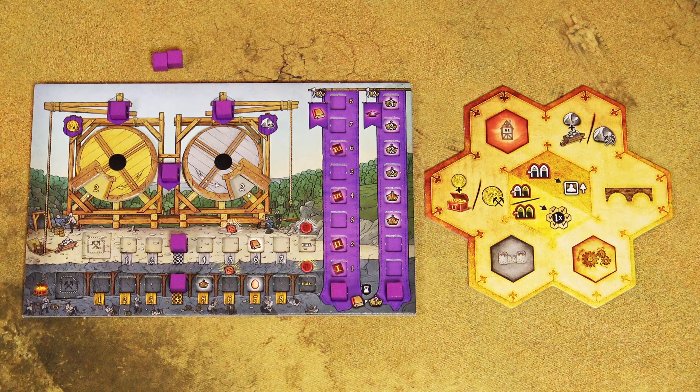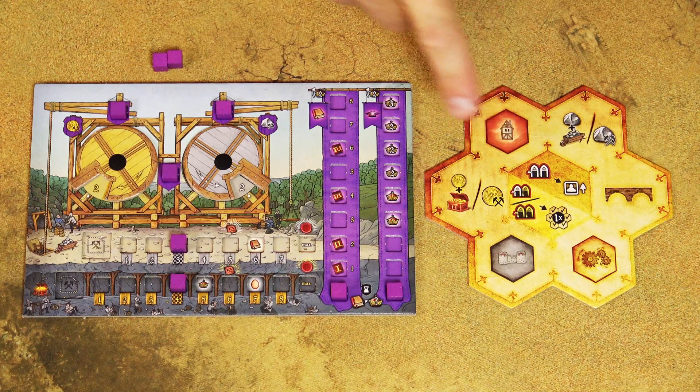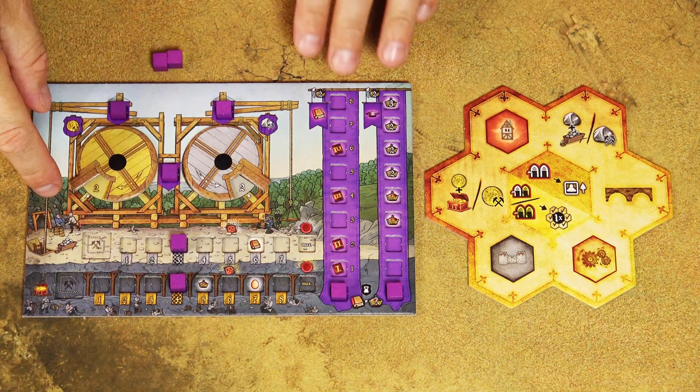There are 6 actions, starting with managing mines and quarries. These two actions work the same way: both give you two options — either gain a resource and increase production, or simply gain resources. When you choose to take resources, you take all resources from the corresponding track to the left of your marker's position — not under the marker, but to its left. For example, if your marker is at a certain position, that might be 3 gold.